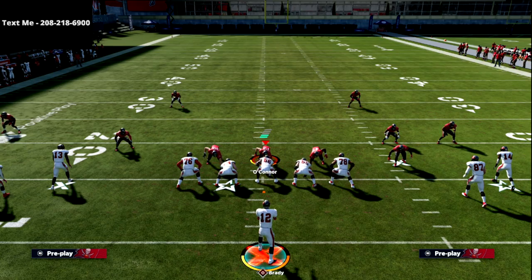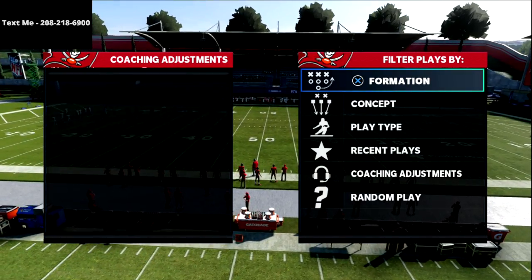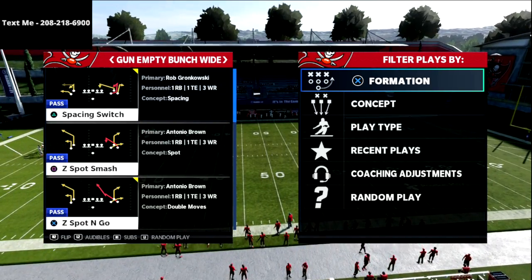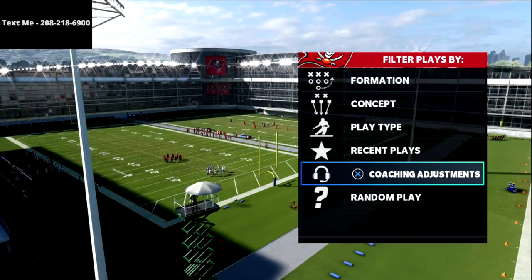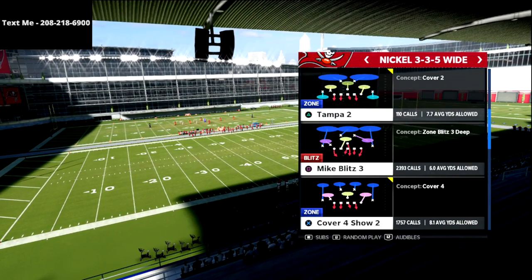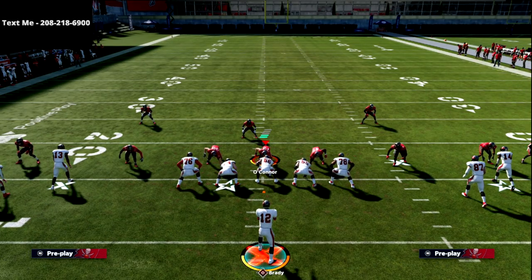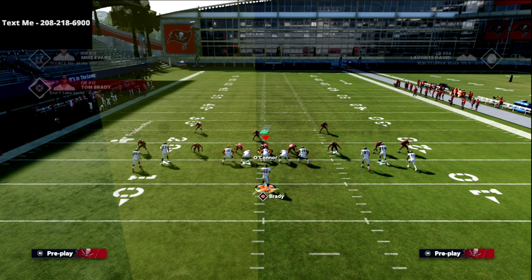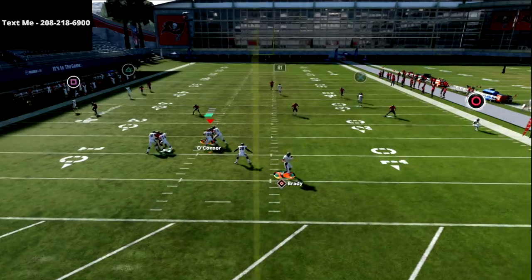I want to spend a few seconds talking about two other defenses you'll see a lot: mabel coverage and man to man. I want to run through those so you realize this play is really good against anything — it doesn't have to be match coverage. The bunch wide has a lot of really good route combinations that beat anything. If facing match or cover three, the one adjustment I'd suggest is to smart route the X receiver.